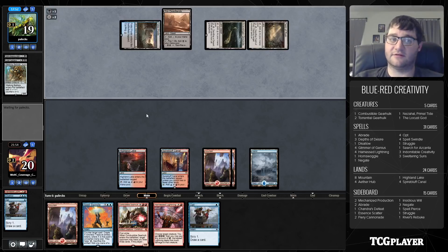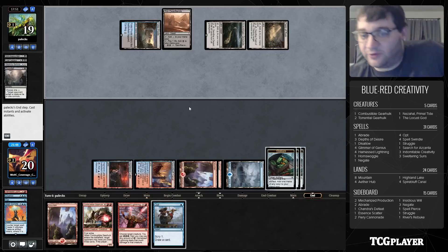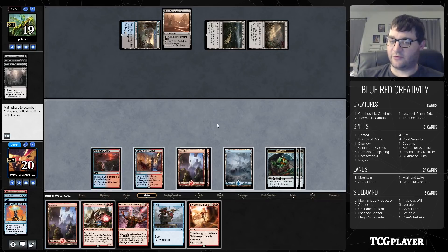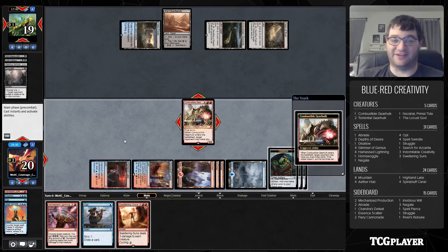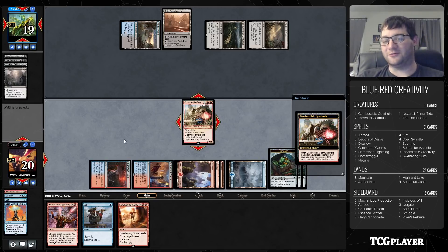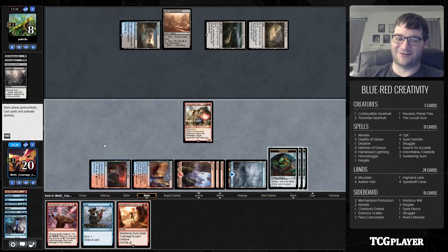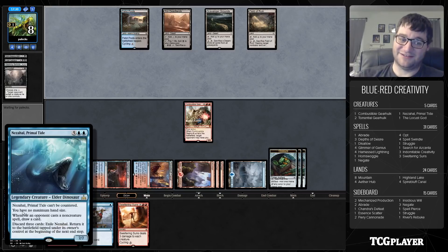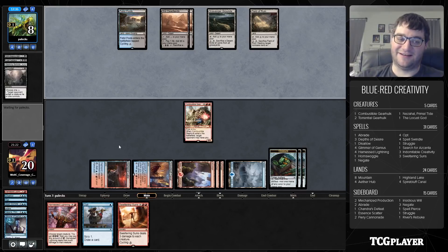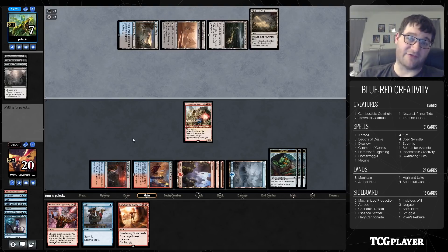Our opponent giving us anything to counter here is insane for us. Beautiful — we Spell Swindle their Doomfall, get all the treasure tokens, then move to our turn. We slam Combustible Gearhulk when they can't do anything about it. We hit the Nezahal, so we deal 11 damage to our opponent. Not so great is that Nezahal is our most resilient win condition — it has a million abilities but you can exile it by discarding cards. We have two Torrential Gearhulks and a Locust God left, but our cards have to resolve.